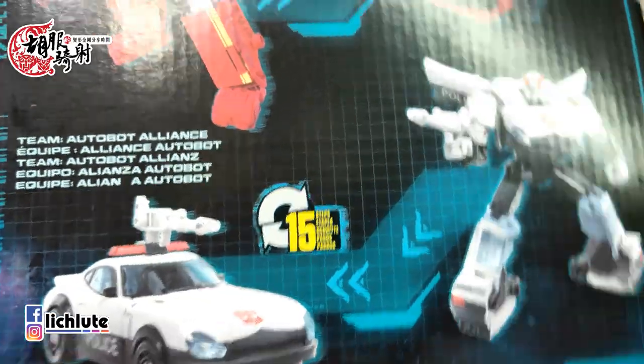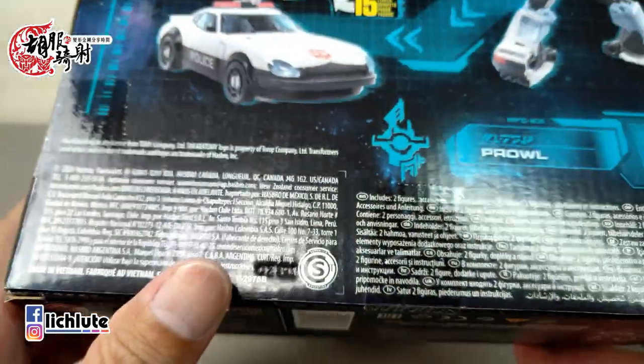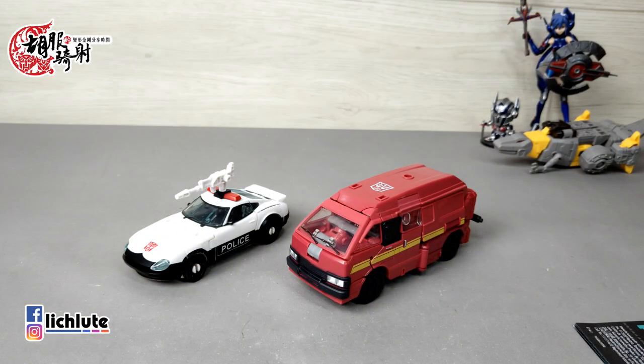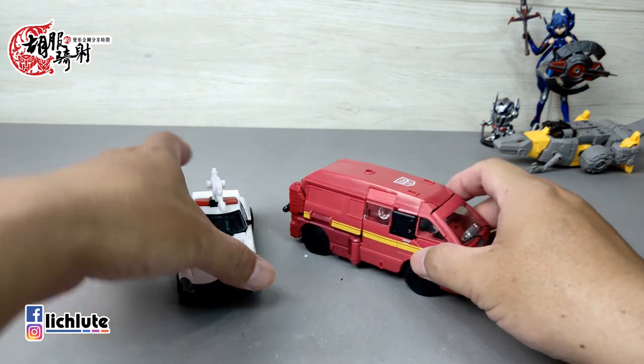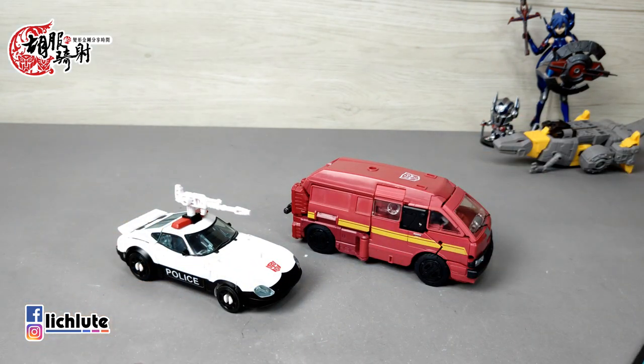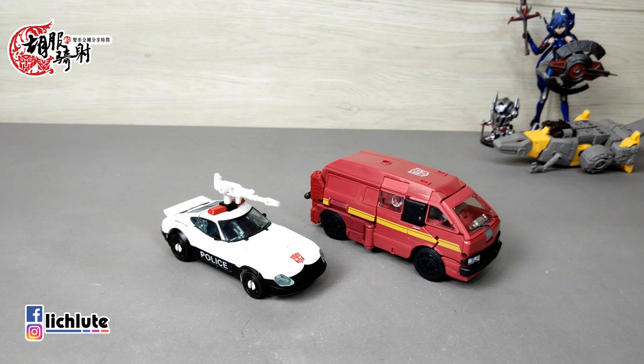欢迎各位再次收看无不奇特的变形金刚分享时间，这是我们第1334集的节目。我曾经一度以为我不会去入手这一款孩之宝的地球崛起系列铁皮还有警车的组合包，因为在台湾好像没有代理版。我今天跟大家分享的这一款是我在网络上买到的，根据卖家的说法，这个是直接从美国的网站上拍卖回来的，所以上面没有任何代理的贴纸。大概已经超过半年以前它就已经发售了，后来好像在大陆的网上人民币400多一点就可以买到，比台湾的网拍要再便宜一些，但无论如何我已经把它带回家了。